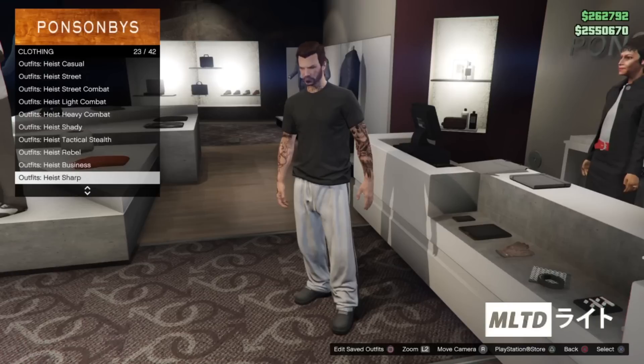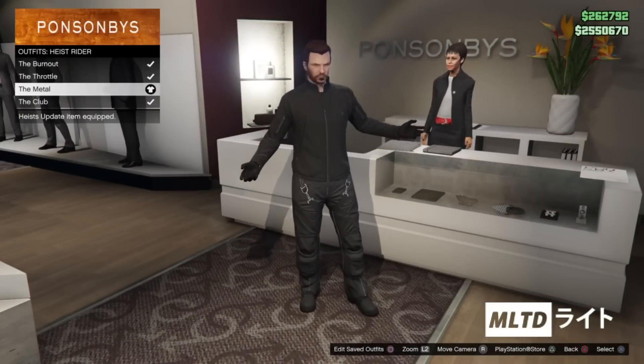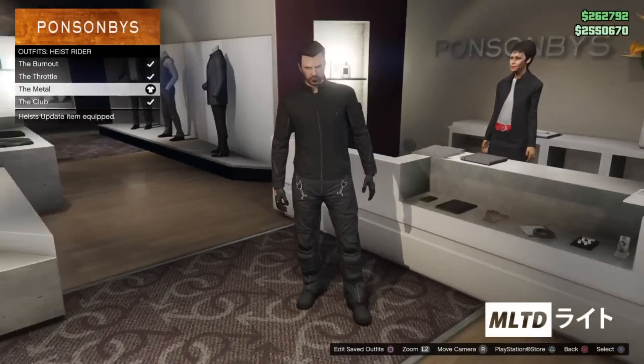From here we're going to start scrolling down the list until we get to the heist rider category. Now we're going to purchase the metal outfit which has the black stealth jacket, the black flight trousers and the black flight boots.